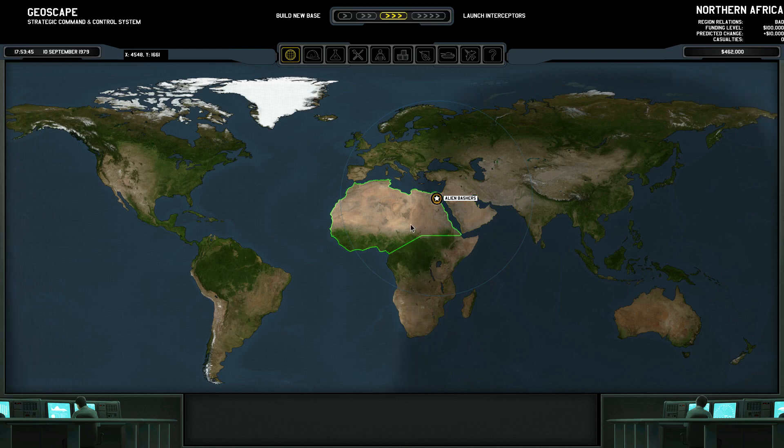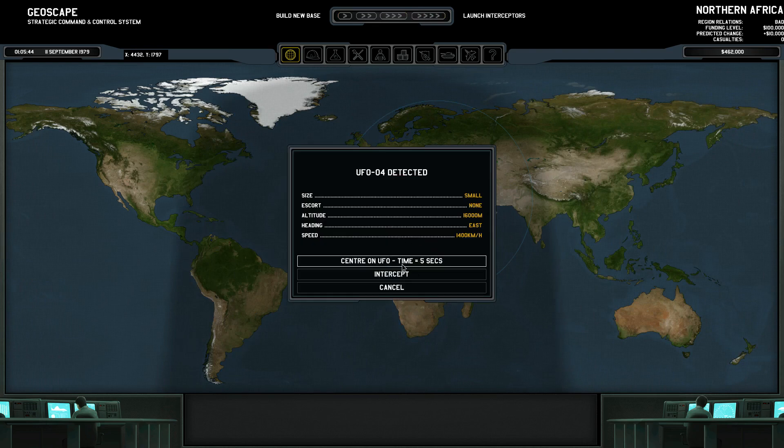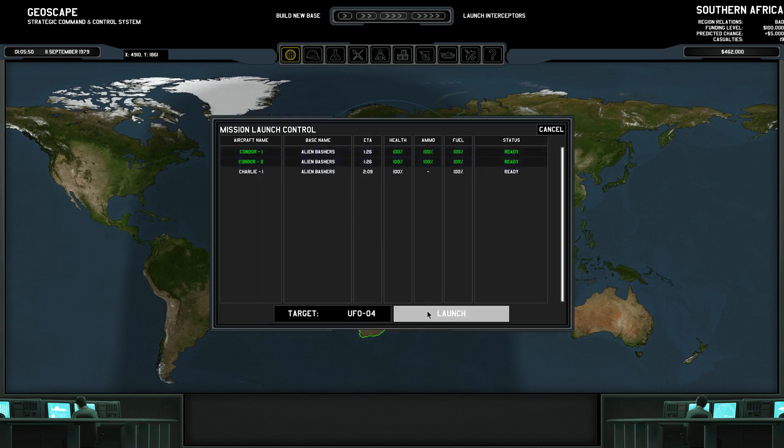Well, we will do the scout car. We have already built the hangar for it. Our hangars are done and we've got a small one here. Intercept and launch.